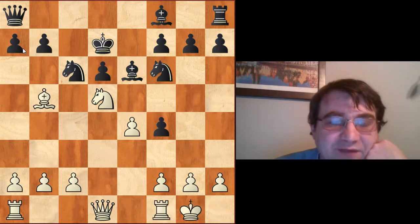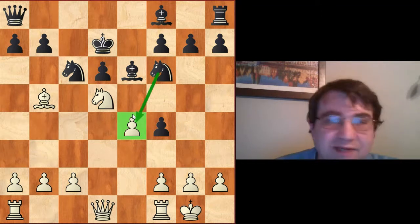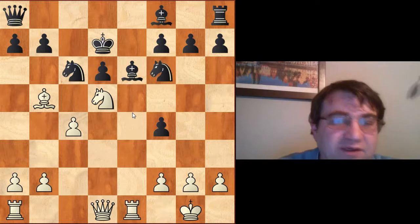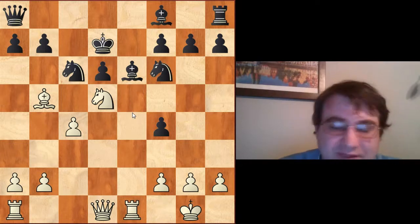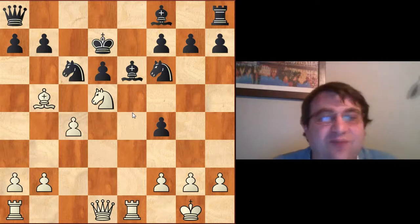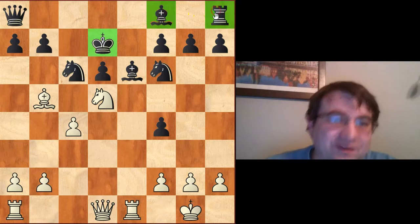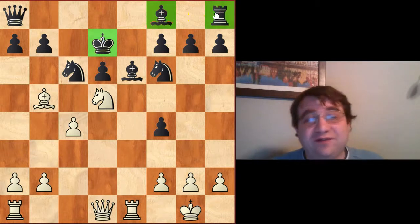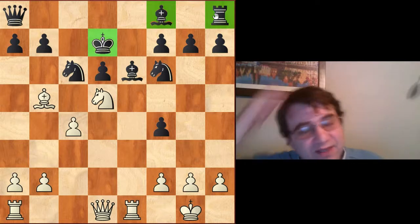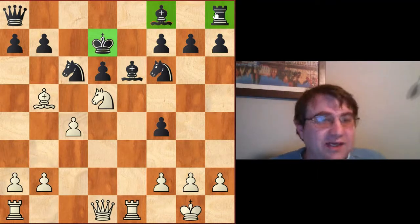I would actually recommend against going after more material if you're playing black. Like after Nf6 castles, I don't think you should go for Nxe4 c4 Nf6 Re1 — it seems like the computer actually favors white in these positions because now we have enough open lines to get at the king, and black hasn't spent enough moves solving the serious problem with the bishop on f8 and rook on h8.